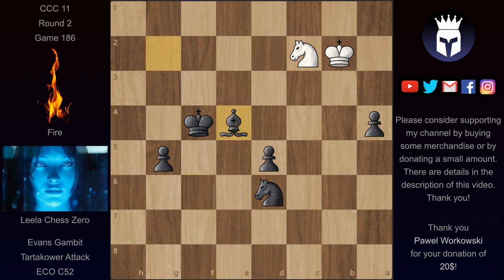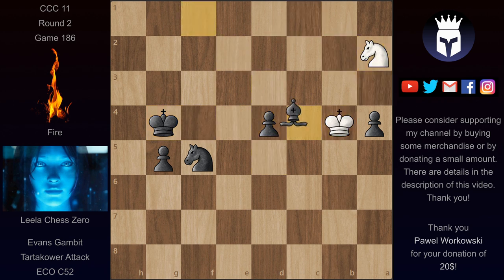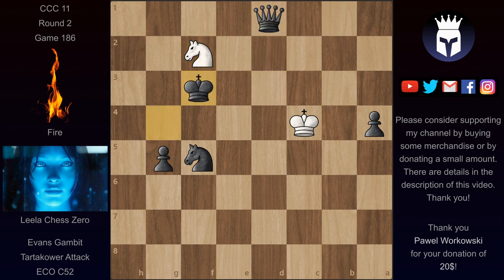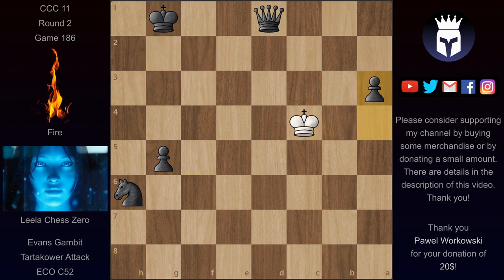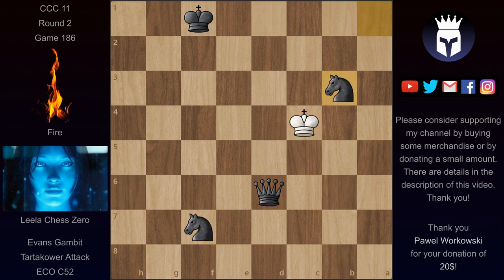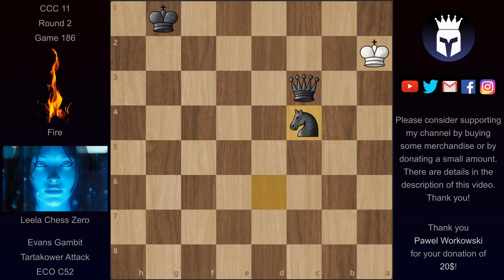The game ends very soon. We have a check, the pawn goes up, then a bishop sacrifice that Fire doesn't want. Now he takes the bishop, but the d-pawn becomes a queen. Lila gives up a queen but the knight doesn't take it. We have Kb4 and some more moves, and Lila promotes the a-pawn into a knight. She then promotes the g-pawn into another queen, and we have a queen sacrifice, a check, a knight sacrifice, the king takes the knight, and very soon we have a mate with queen and knight. A very nice win by Lila T60.